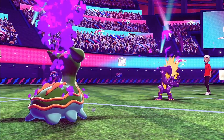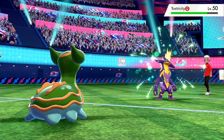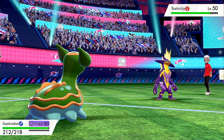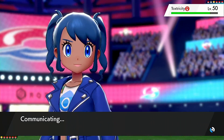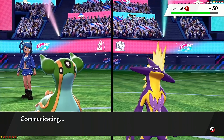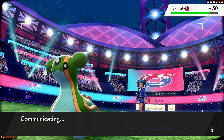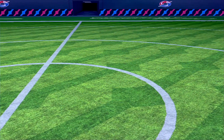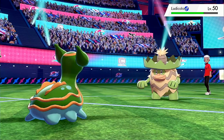He goes for Toxic this turn — I was expecting the Electric move, but it's perfectly fine. I'm just going to go for the Yawn and start scaring things out. Obstagoon doesn't come in. Ludicolo comes in — that's great. Get some good chip damage off those entry hazards, so now we'll have to switch in and out.